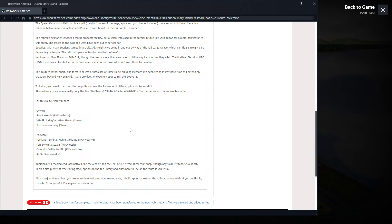The Springfield New Haven line is pretty much the same quality as the RWA and is available through Steam. Also listed as requirements: Boston and Albany, Portland Terminal, Pennsylvania Steam, Columbia Valley Pacific, and the RCAP. I own all of these, and I have downloaded all of them — they all work just fine.